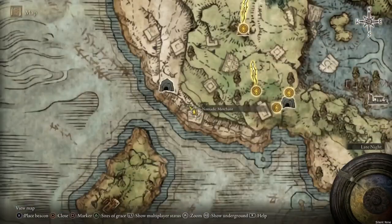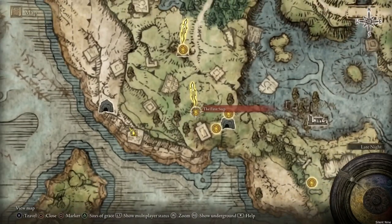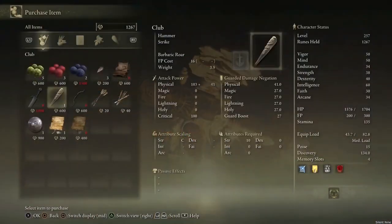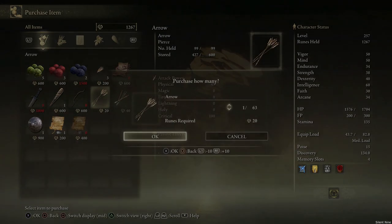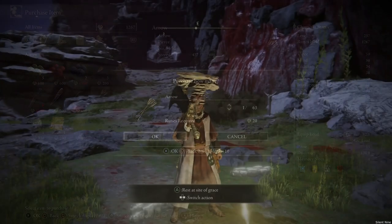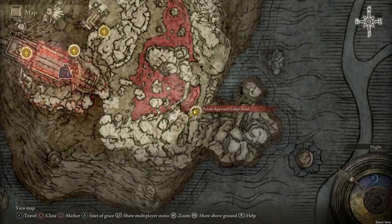You want to simply get a bow with some arrows. Head over to a merchant and buy a bow — it's really easy to do that — and then just buy some arrows. Once you have those things, you are ready to start this farm and get 10 million runes really quickly.